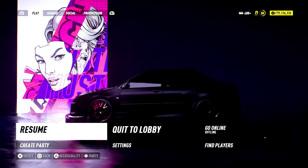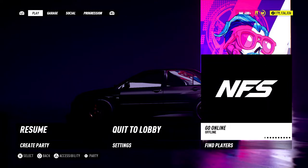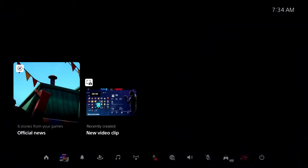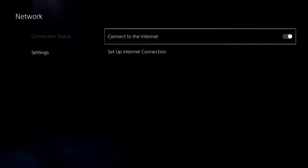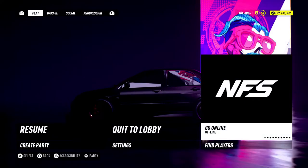Then, once you get here, you want to press Start. And then you should see where it says Go Offline, so you'll hover over Go Offline. Then you'll go back and you will turn your network back on. Now, once you turn this network back on, you want to go back to the game and click Go Online.